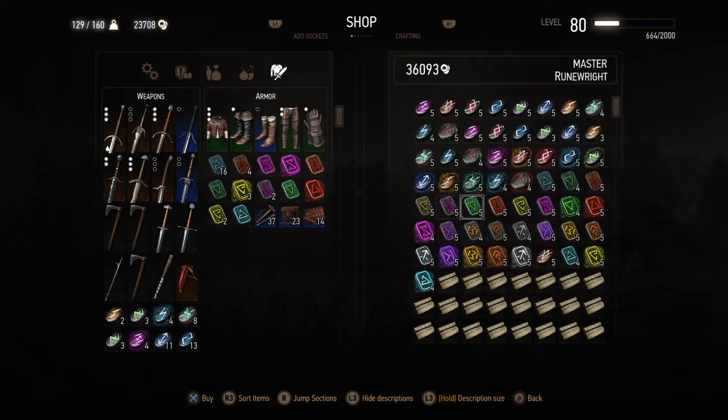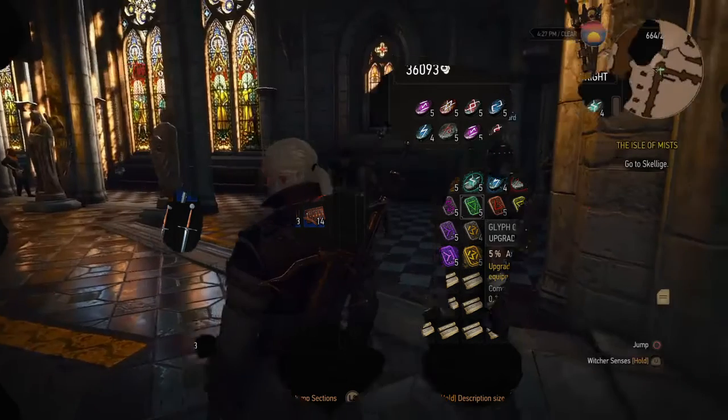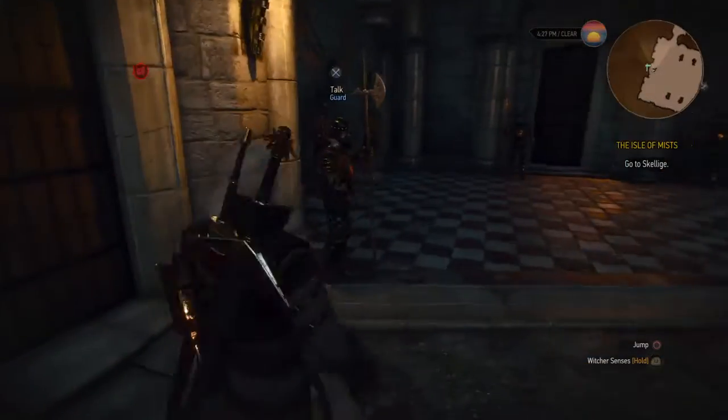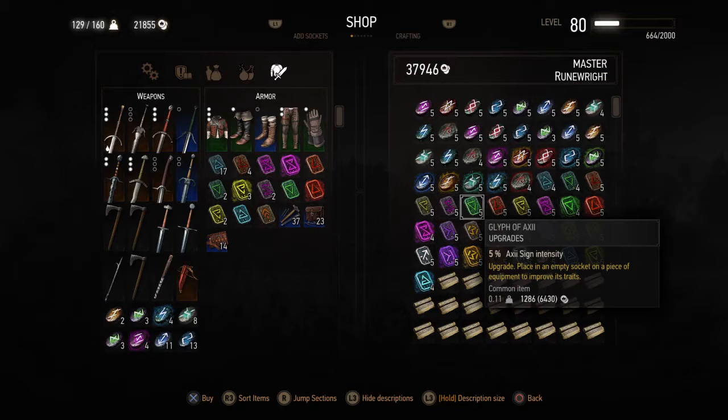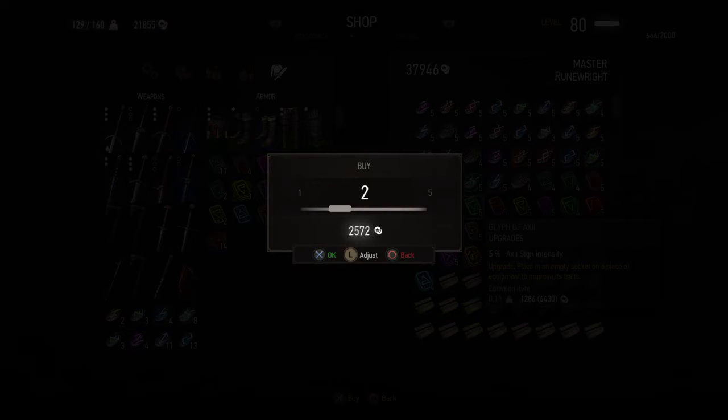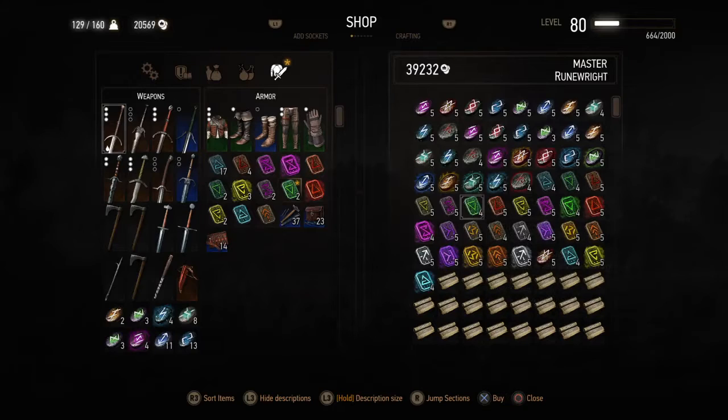That's all I've got to do is get new inventory. So all I do is fast travel to Vizima or anywhere else on the map, go back, and I don't know where they came from, but he has more than enough lesser glyphs of Aard.